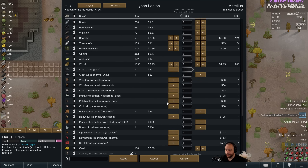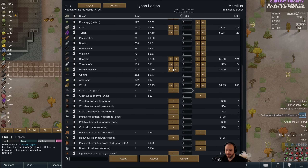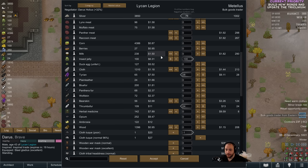Is there anything I want to buy off of them? Not really. There's a lot I want to... Oh, you know what? I'll buy some thrombo fur. It's super overpriced, but... and some tyrian. Might as well.